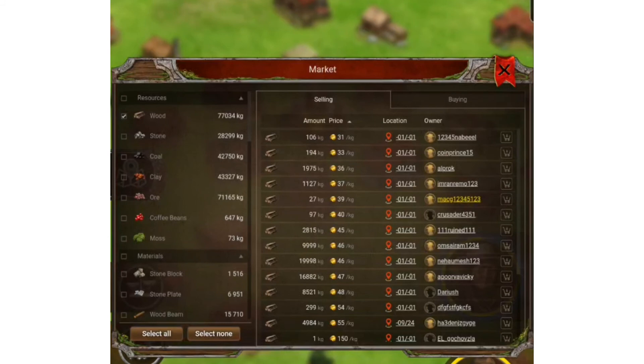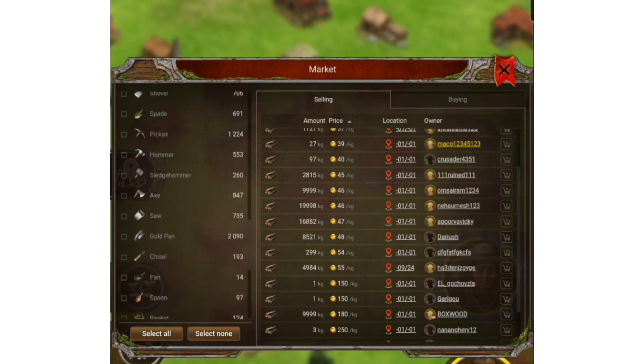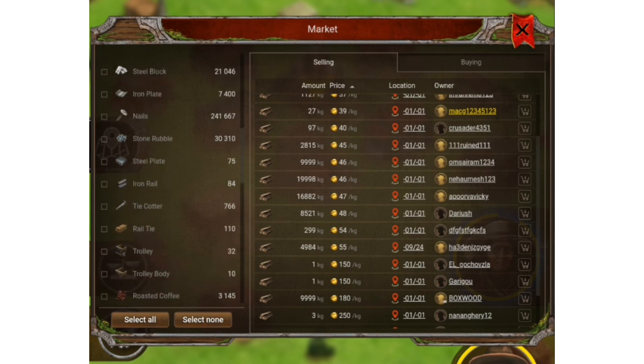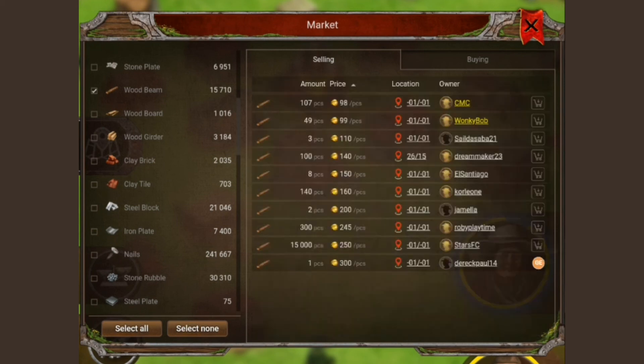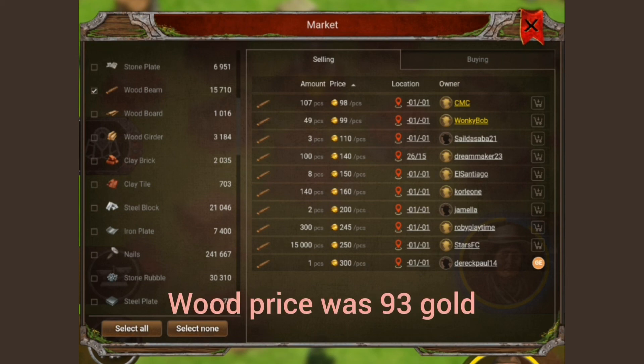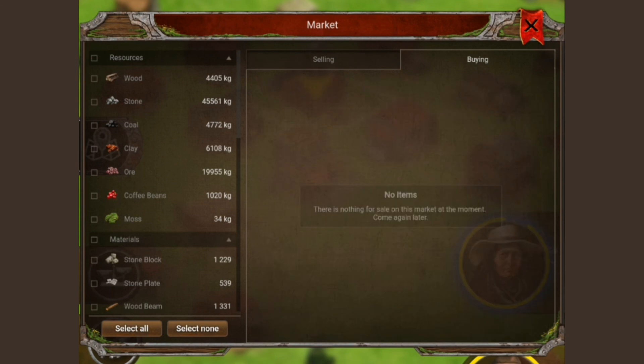Let's check the prices and see if we could make a profit selling wood beams. One wood beam can actually sell for 98 gold. If I remember correctly, that's the same price we bought our wood for — if you consider manufacturing time, we should be selling it for more. Let me go to the buying tab and see who is buying wood beams.